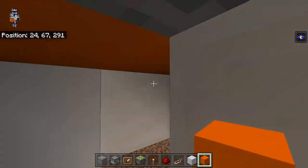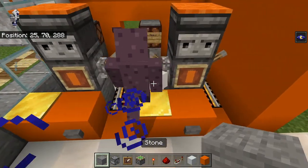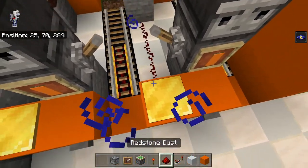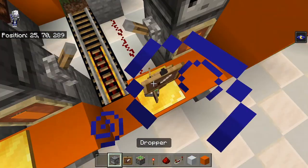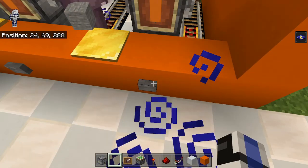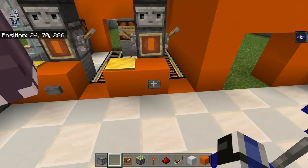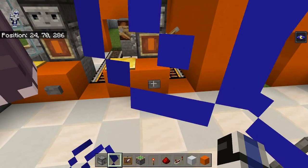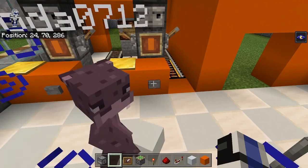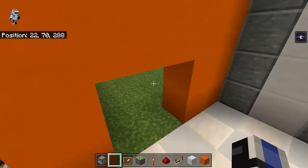Come down two blocks, redstone right here, come to the right one, then up one, and go into the left by two. I believe this is the mechanism for the weighted stuff — if it's too heavy it lights the light up. What the buttons do is bring this up and I think that launches the minecart. It is still working so that's good. That means we're finished with this room.